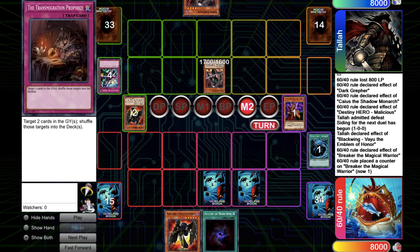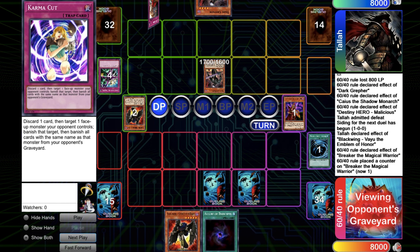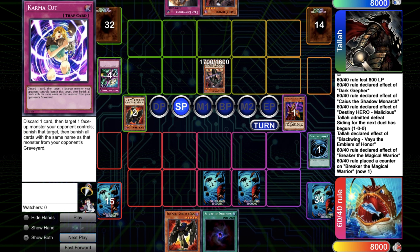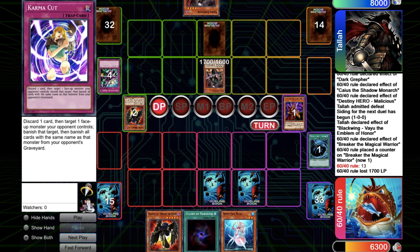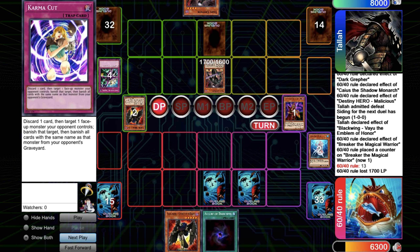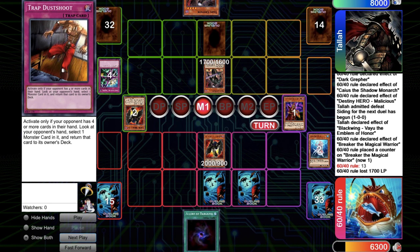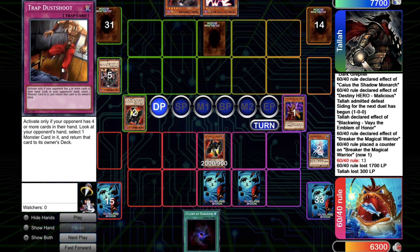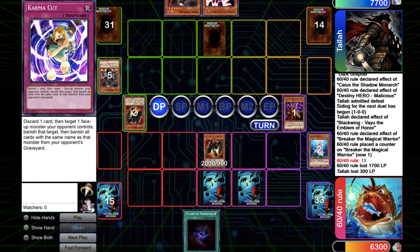He sets Transmigration Prophecy and Karma Cut. In standby phase go for Karma Cut. It's a D.Va in Fortune 8 — he's starting to get value. Normal summon Sirocco, try to swing and it works because it's just a Trap Dashute bluff. But there's another Dark Rafer and he just top-decked the value.